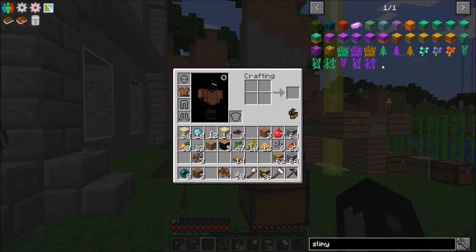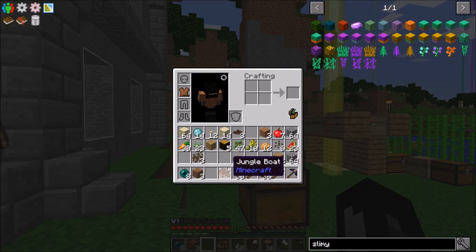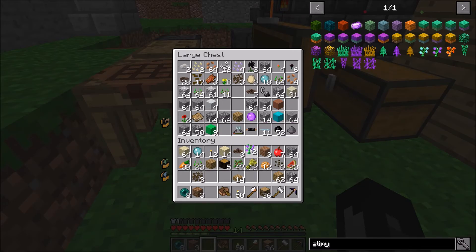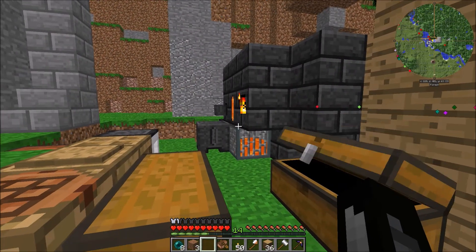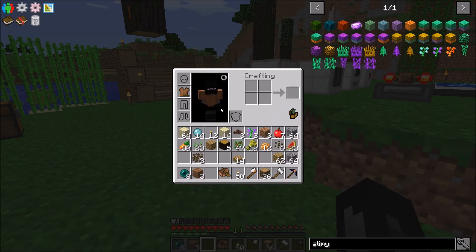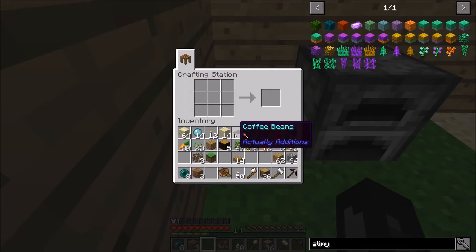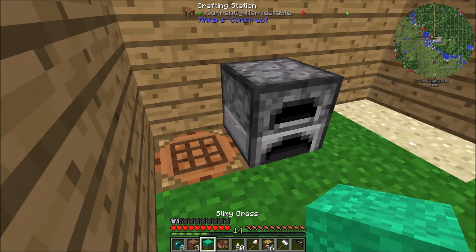One of the things I want to make is a slimy block of grass, so we can grow some of the slime trees. I know we have some purple saplings, but I think that's the only one we have. So maybe we can grow like purple slime trees. It's just a sort of unique resource that we can generate. We need to get some slimy grass, which is a grass block and slime balls, and luckily we have some grass blocks right here. Let's make this.